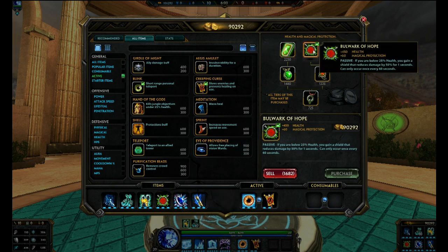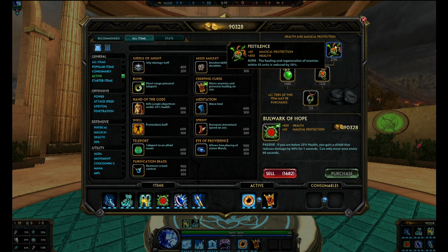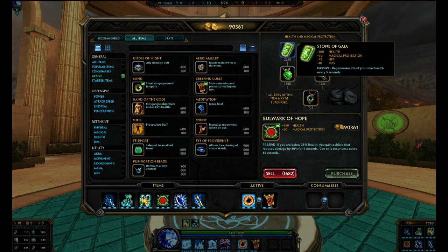Brough of Hope is another really great magical protection item, mainly for HP and magical protection. Now, if you're fighting against healers or high health regeneration gods like Hercules, Vamana, or Bacchus, you want to go Pestilence over Brough of Hope. If you're fighting a more heavy magical team, I would just pick up Stone of Gaia instead of maybe Hide of the Urchin or whatever. As far as starting out in Assault, if I'm fighting against quite a few mages, I pick up Stone of Gaia first because of the high magic protection. Ymir has high physical defense scaling as well, so you're not going to be missing that much. It's mainly the HP5 and MP5 of Stone of Gaia which is going to help you sustain really well in Assault as Ymir.